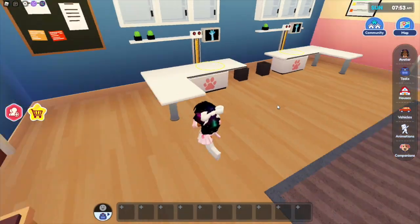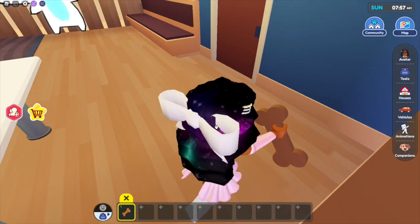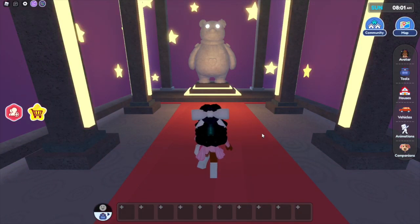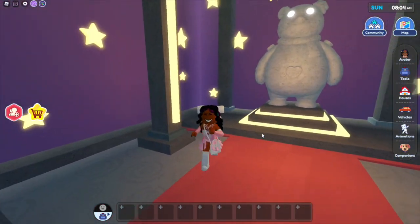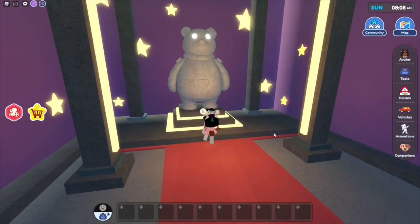You look around the room and you see that there's a matching bone right up here. So you click this and now you run back over here, click it again with the bone in your hand and you are teleported here to a secret special room.